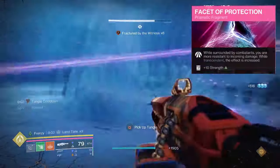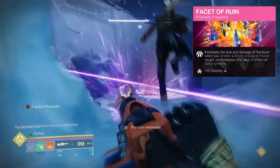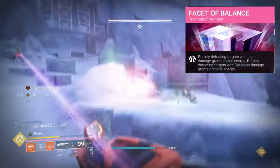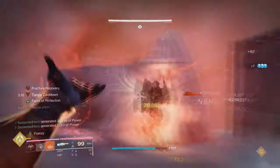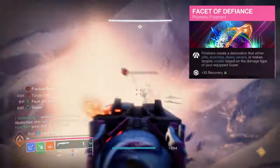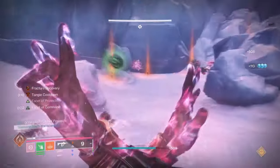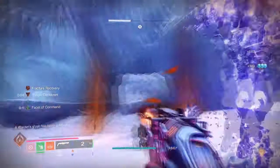Facet of Protection, where while surrounded you're more resistant to incoming attacks. Facet of Ruin, which increases the size and damage of the burst when you shatter a Stasis Crystal, and also increases the Solar ignition radius. Facet of Balance, where rapidly defeating light targets grants melee energy, and rapidly defeating dark targets grants grenade energy. And Facet of Defiance, where finishers create a detonation that either jolts, scorches, slows, severs, or makes targets volatile depending on the damage type of the super you have. As Felwinter's doesn't require a lot of fragments to function, it does give you wiggle room to decide on a few fragments to change here and there. Having Facet of Protection and Facet of Defiance is a must, as both will heavily affect Felwinter's effect.